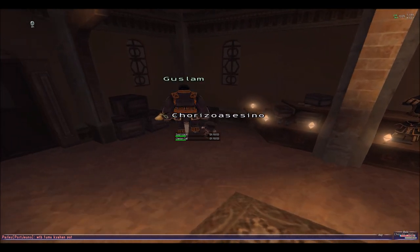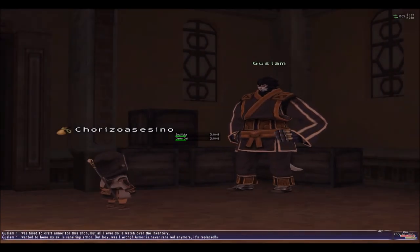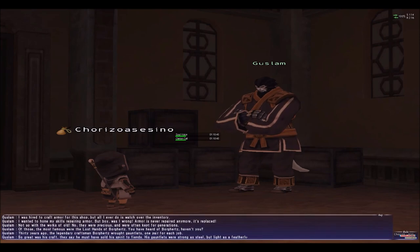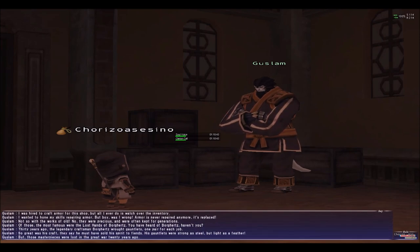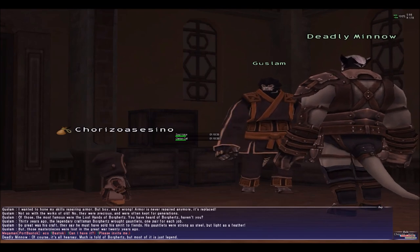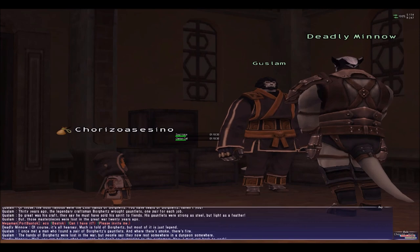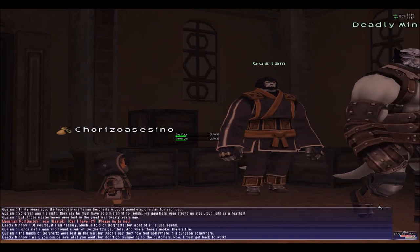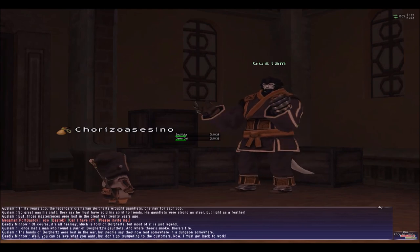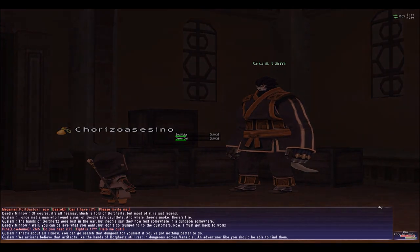For this one we're gonna go talk to Good Slam, and we have to go as a bar to get the quest. You need to do the two prerequisite quests before this one, in order to access this way. She's gonna be talking to the Liminer, and he's gonna tell us that the hands are somewhere in a dungeon. We're gonna head there.